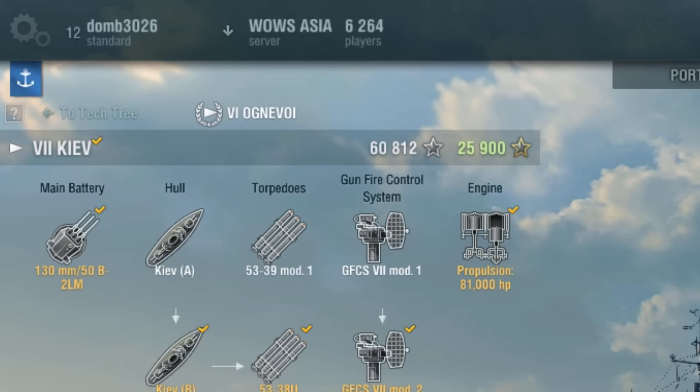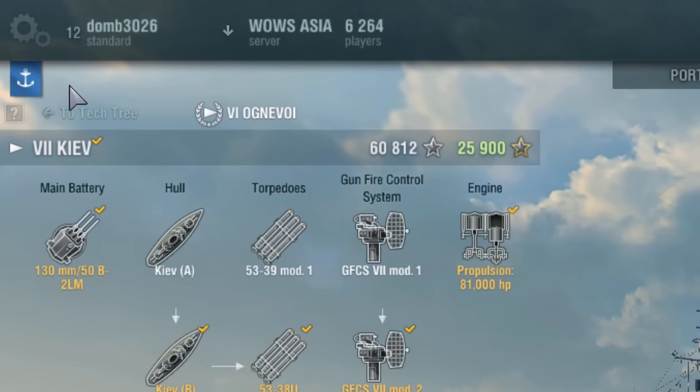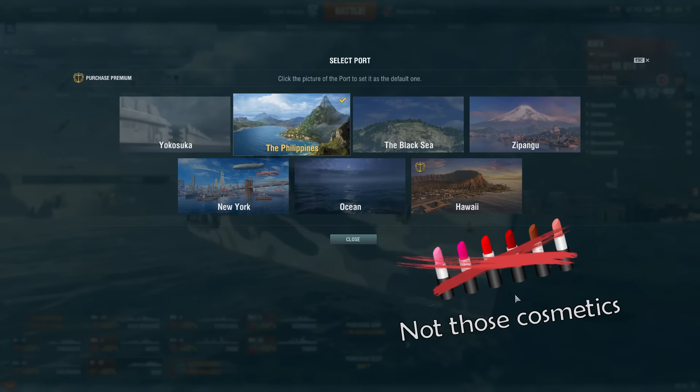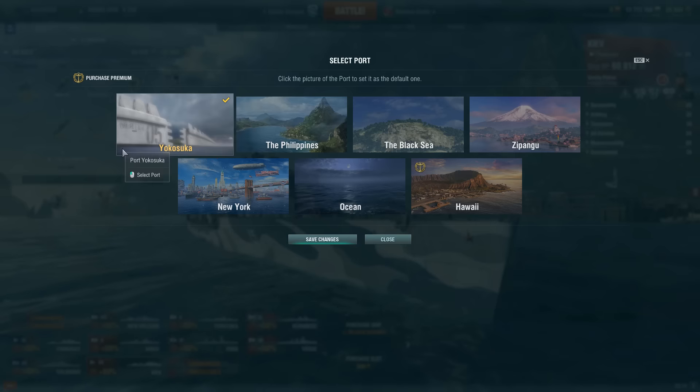You know that blue anchor in the top left of screen that you've never bothered with? Click it. Here are all the available port backgrounds that make no difference apart from cosmetics — apart from one. Click Yokosuka.